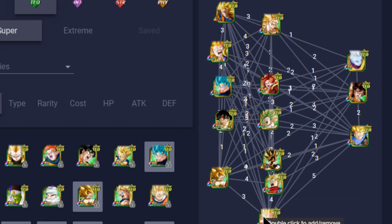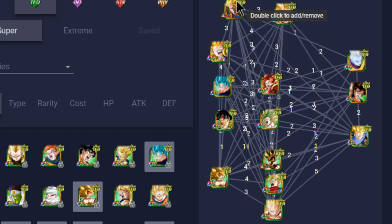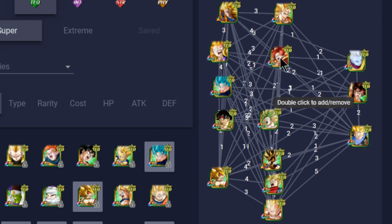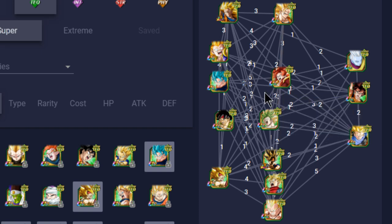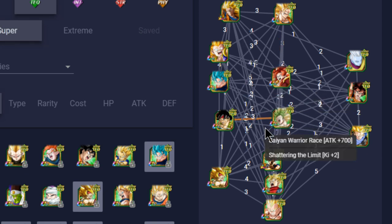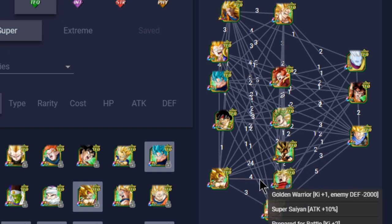In terms of team building, the LR SS3 Goku links decently with most units shown. I'd probably run SS3 regular Goku alongside him on the primary rotation. For the mono team, Super Vegito and the new Super Gogeta share five link skills — Super Saiyan, Over in a Flash, Fierce Battle, Fused Fighter, Kamehameha — giving a 25% attack buff, 5 Ki, and 2,500 flat buff, always guaranteeing super attacks. You also have Great Ape Bardock with Kaioken if you want to run those two together, plus the SS Goku base form with Bardock as a Ki orb manipulator.